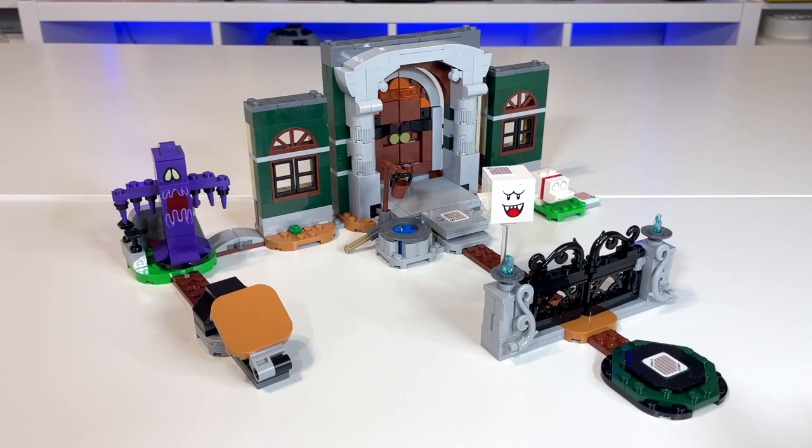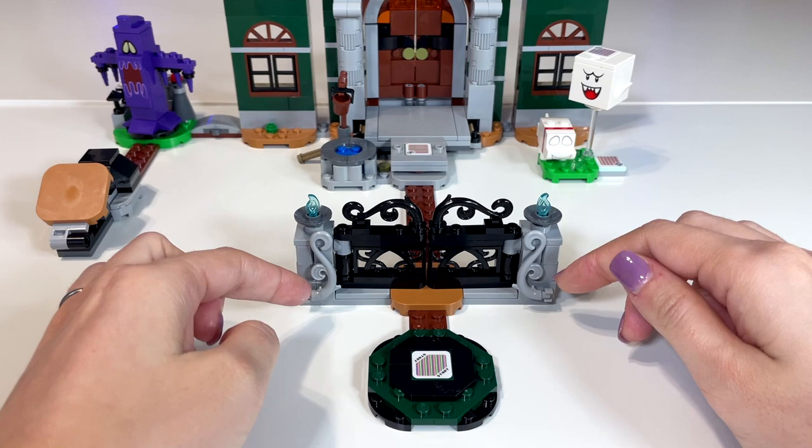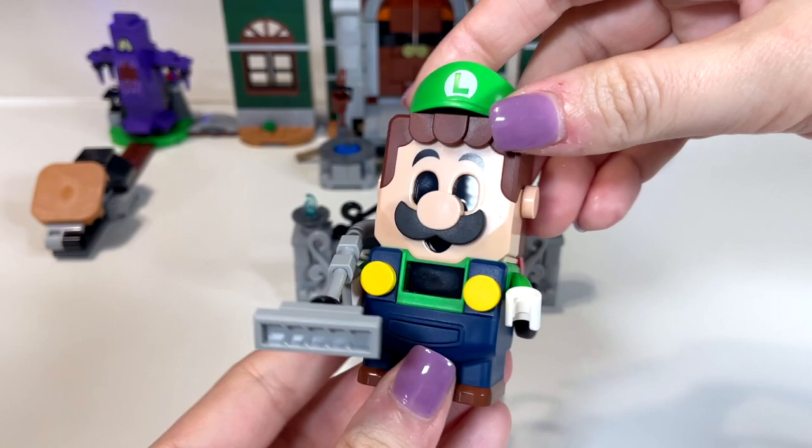Here I have everything that comes in the set — there are a lot of really cute little builds and characters going on here. In the front we get a really detailed gate, and I love the use of pieces on either side as well as the top. The gates themselves swing open very easily.